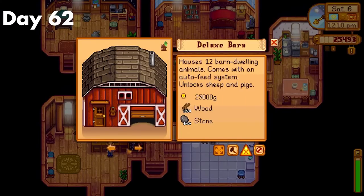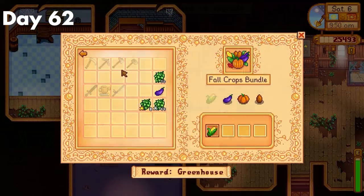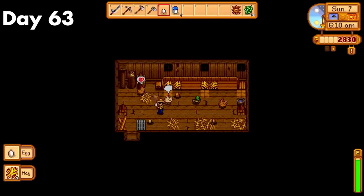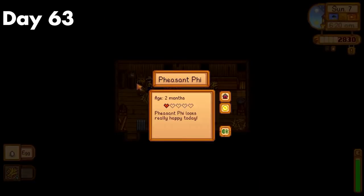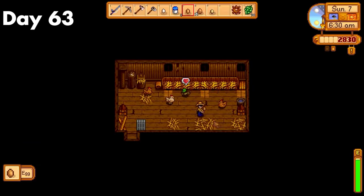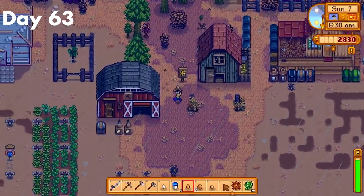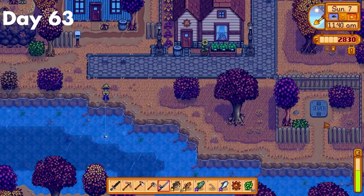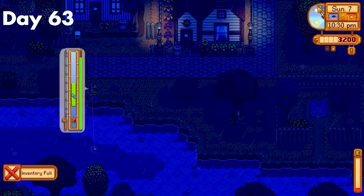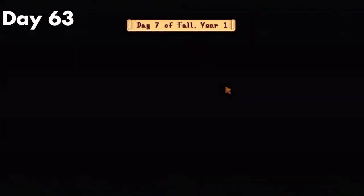Day 62. I finally had the materials and money for the barn upgrade, so my dreams of a pig were fast approaching. I still got my eggplant, so the greenhouse was almost achieved. After that, I just fished till late and went to bed. Day 63. My early investment in animals was starting to pay off, with me getting 3 out of the 5 items I needed for the animal bundle: the large brown egg, large goat milk, and duck egg. At this point, only fall crops and large goat milk were standing between me and a greenhouse. I fished at my normal river spot, then donated the animal products, and headed back to fish till 12am waiting for the walleye. I got the walleye, then headed home. I made a solid 8,400 gold thanks to fishing.